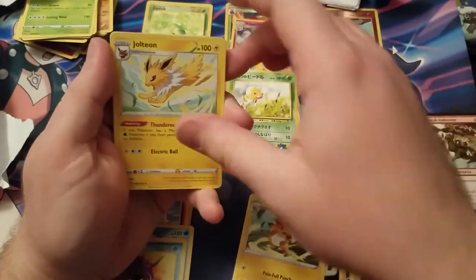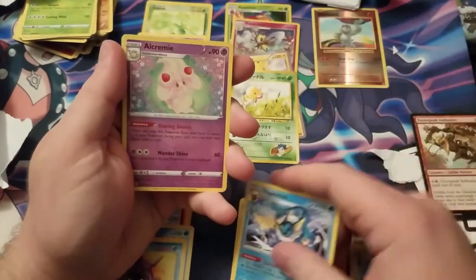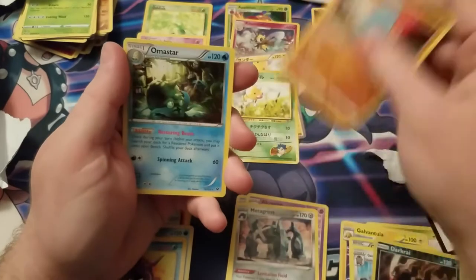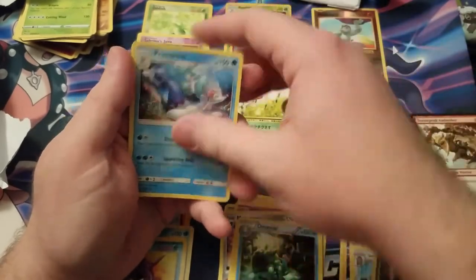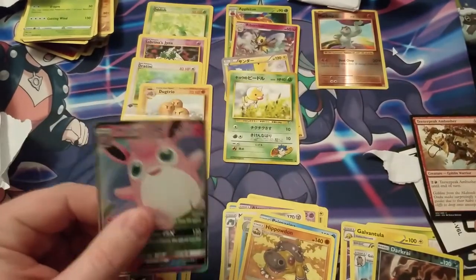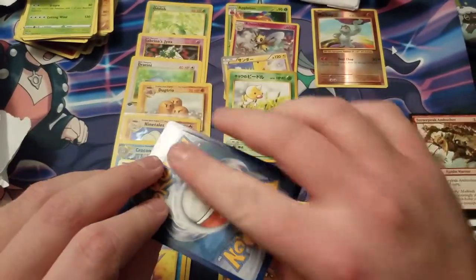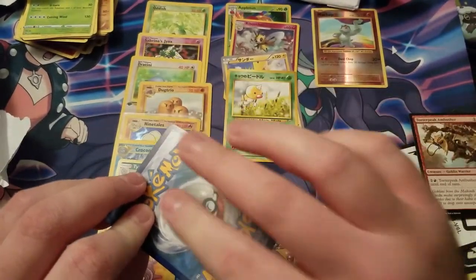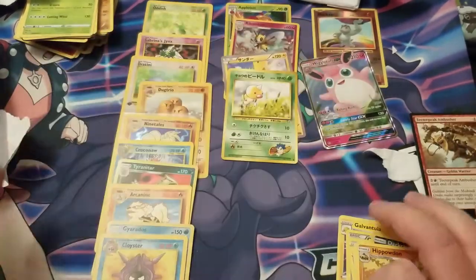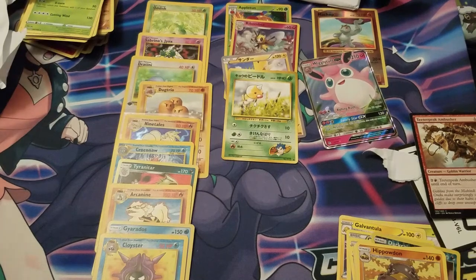I'm gonna do the code trick. Jolteon, Vaporeon, how creamy! Metagross, Quagsire, Armaldo, and a powered one - oh, first GX! Wigglytuff. So I was looking really cold so I was like, well, I literally just got these out of the mailbox.